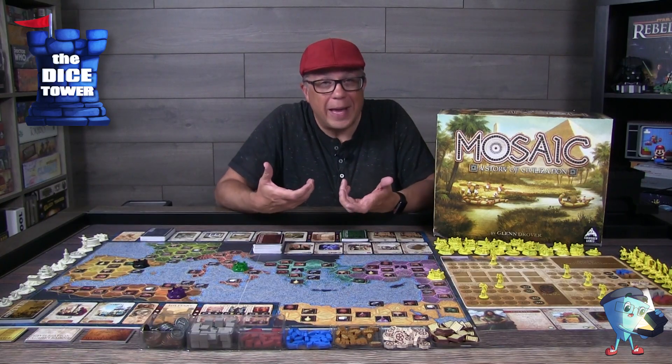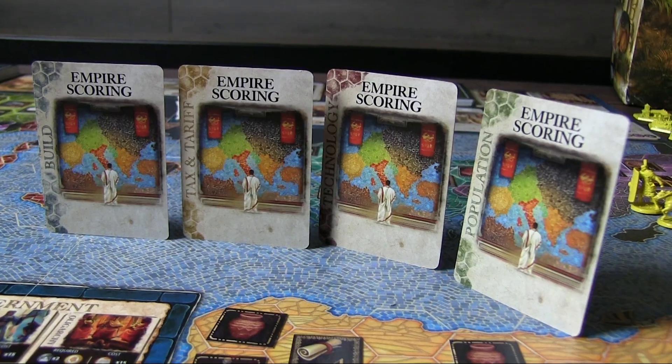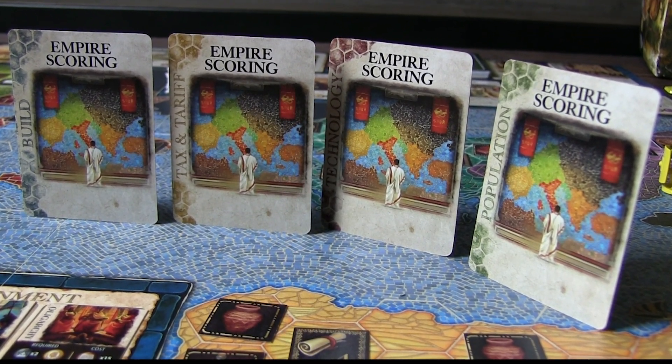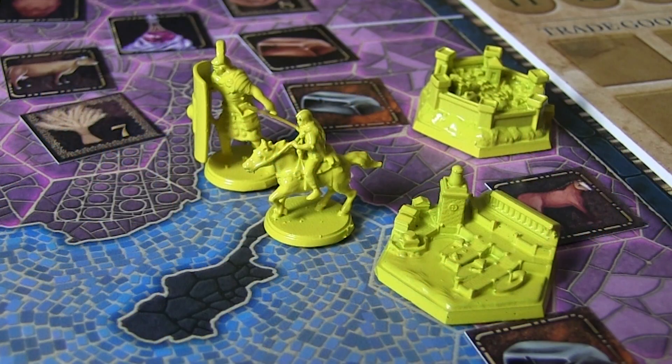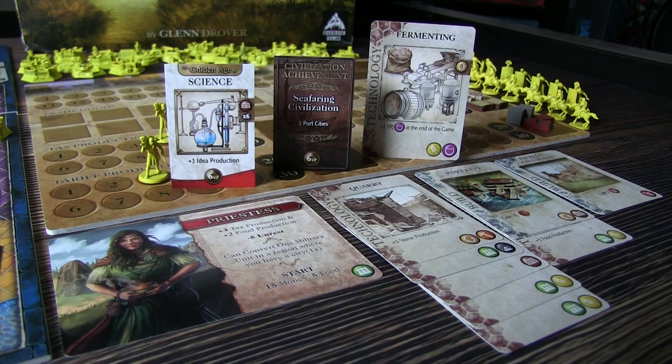As the game goes on and your civilization grows, Empire scoring cards are eventually revealed from the four decks. Each time an Empire scoring card is revealed, your civilization will score for each region that you dominate with your cities and military units. After the third Empire scoring card is revealed, there is one final turn and the game ends. You will then score for your cities, your towns, your wonders, projects, and golden ages.